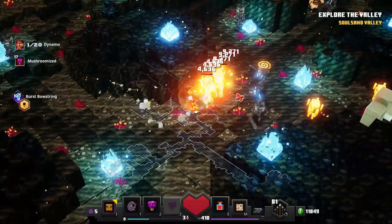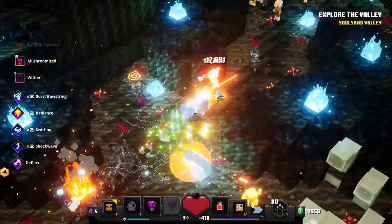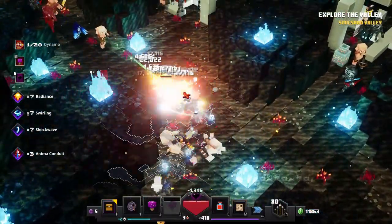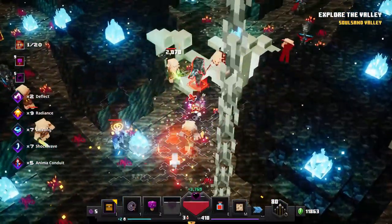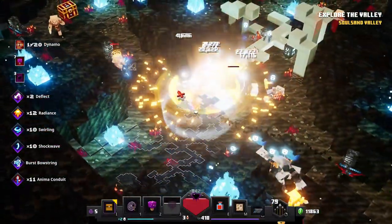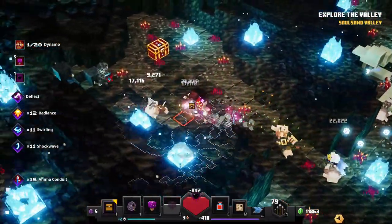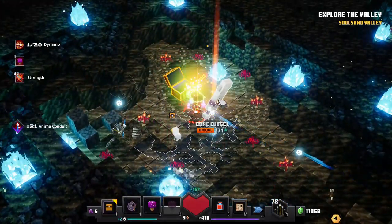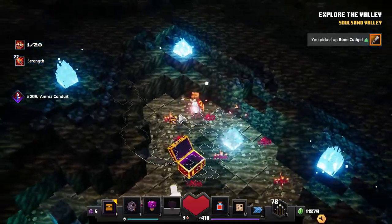Hello everybody, in this video we need to take a look at a new weapon in the Nether DLC of Minecraft Dungeons. It's called the Bone Cudgel. I found it here in Soul Sand Valley — this is a secret mission. If you want to know how to find this mission to unlock it, check out my channel. So let's take a look at it and see what's unique about this weapon.